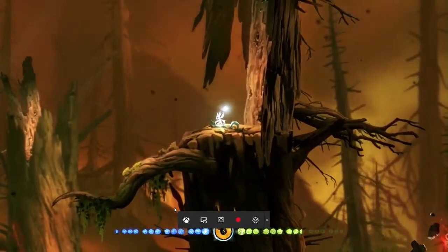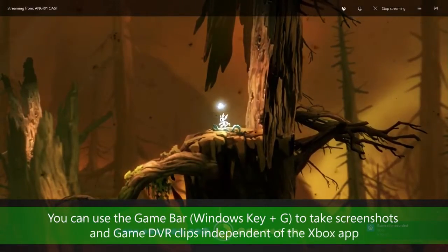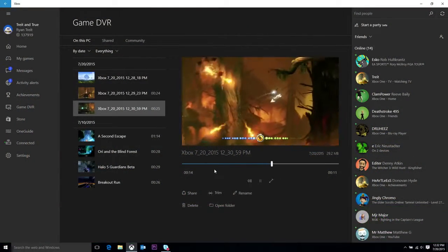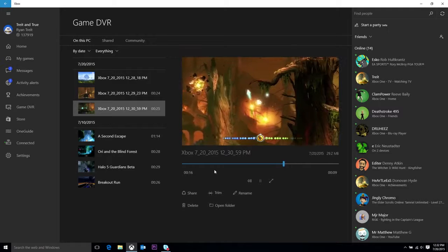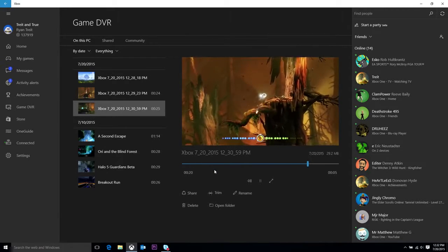One of the other popular features from Xbox One is Game DVR, where I can record game clips and screenshots. The ability to take Game DVR clips and screenshots is built into Windows 10. Once I have those, I can share them out across my activity feed or wherever I want. Because it's Windows, you can share to any social network you want, including Xbox Live.